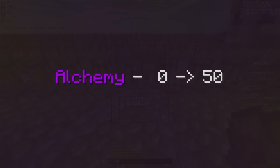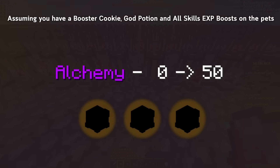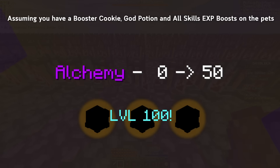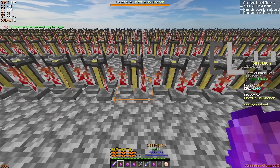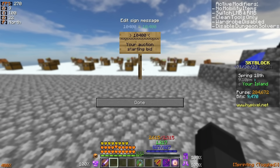If you weren't aware already, on your journey from alchemy 0 to 50, you can actually level three legendary alchemy pets all the way to level 100. This is really important because in theory, if you decide to level a bunch of pets while you're simultaneously leveling your alchemy skill, you can then sell those pets at max level to get a little bit of profit out of the auction house.